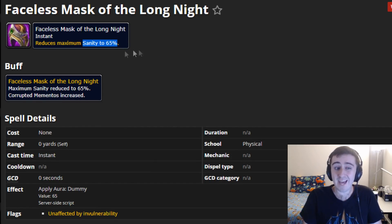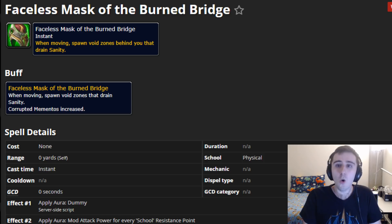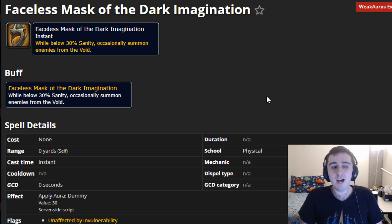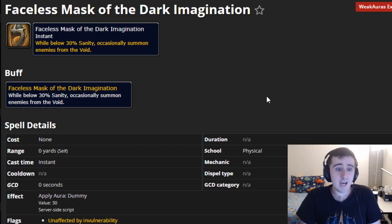The Long Night is actually one of the nastier masks, so as soon as you can unlock the Daredevil or the Burdened Bridge, I'd probably start with those, or perhaps the Faceless Mask of the Dark Imagination, which comes from the Mage Quarter in Stormwind. While you're below 30% sanity, it will occasionally summon enemies from the Void. This can keep you in combat and make it impossible to orb, so be careful. You probably just need to orb a little bit earlier than you would. If you're somebody who plays above 30% sanity for most of the run, this is one of the low impact ones as well.